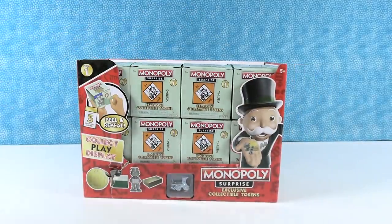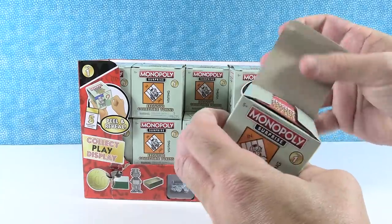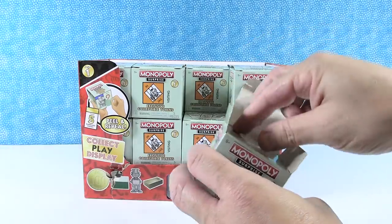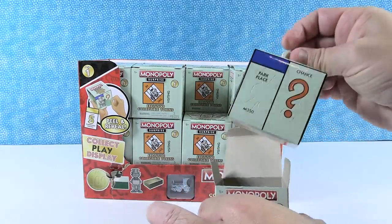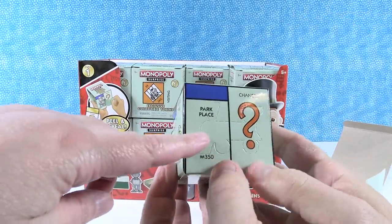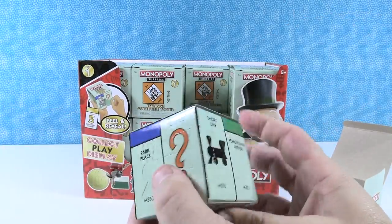You get to go first. It says peel and reveal. So I'm going to give this to Shannon. I don't know if that's a checklist or instructions or what that is. So we have park, place, and chance.